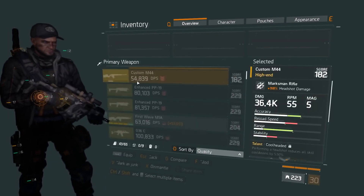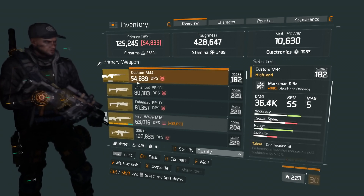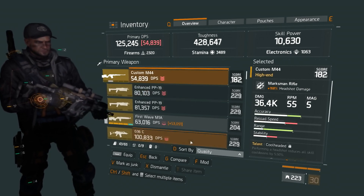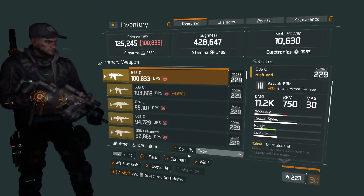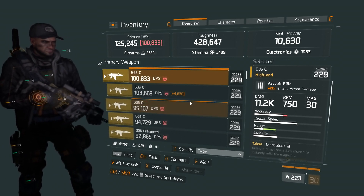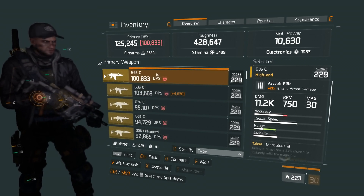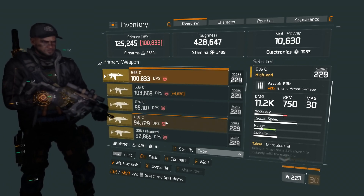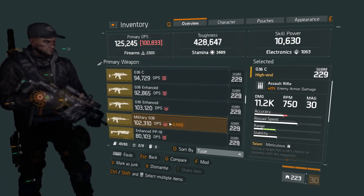Under firearms we got an enhanced PP19. Let me sort by type — there we go, get everything categorized. It looks like I've got four G36 C's, two G36 Enhanced, and one Military G36.